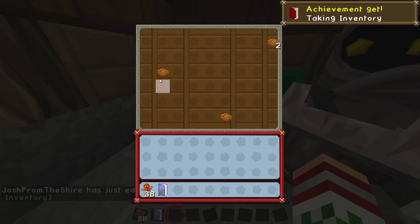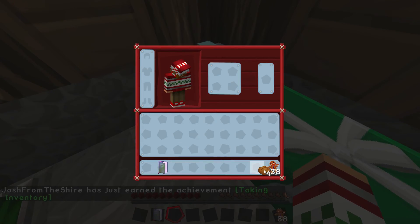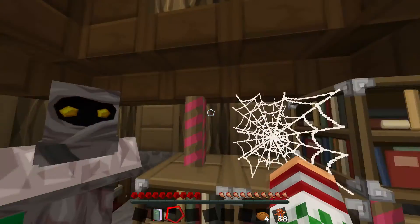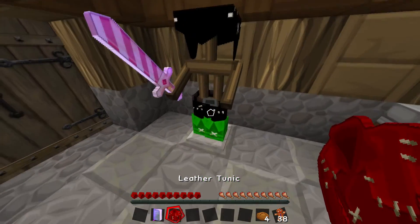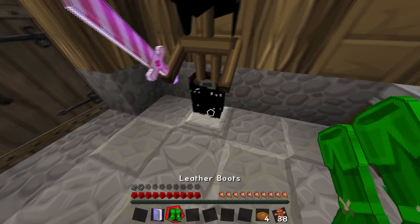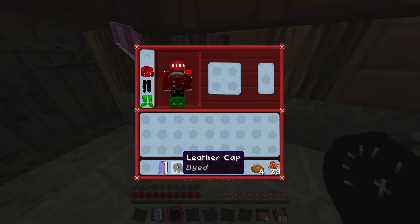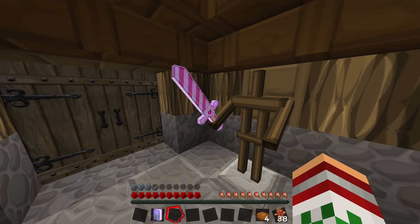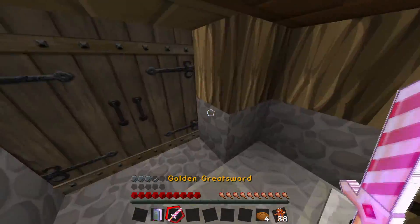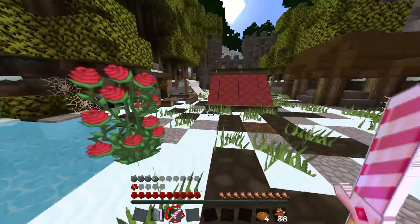We got some bread — lovely. Bread and cookies, they're good for food. Can we trade with you? Nope, can't trade. We got a chestplate. Put it on. Some boots. Some trousers. And a helmet. And a golden sword, I think. Golden greatsword. Okay then, let's go and kill these sons of bitches.